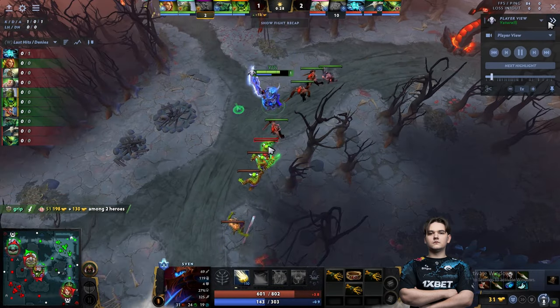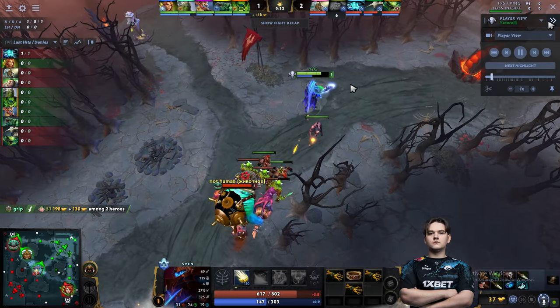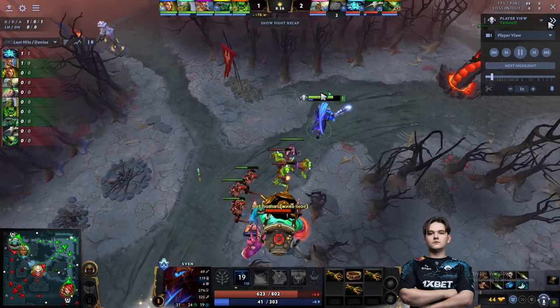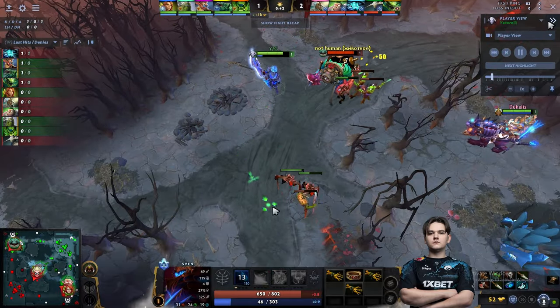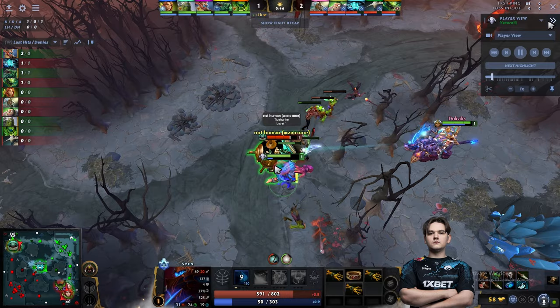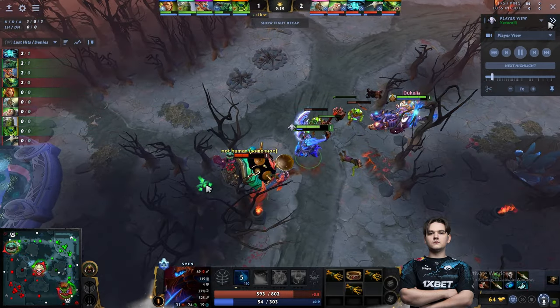For the first wave he starts hitting the creep and then aggro pulls as Tidehunter comes, using his stun to try to secure the creep. He doesn't want Tidehunter to get the deny. He aggro pulls again to deny the range creep — you can see how he's trying to dodge the Anchor Smash. Then 33 does an aggro pull which prevents the melee creep from hitting the range creep, but Tidehunter still gets the deny.